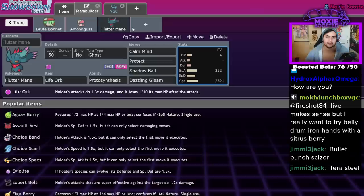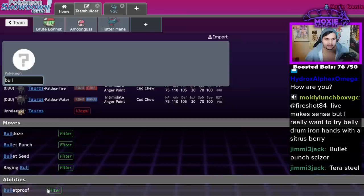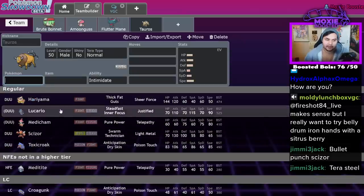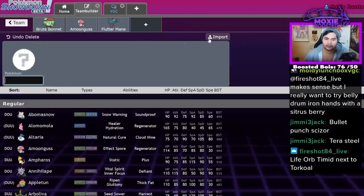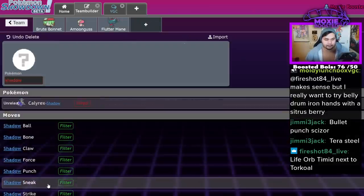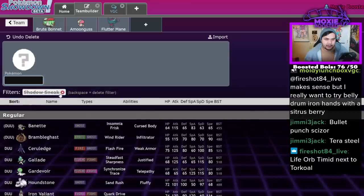Bullet Punch Scizor and other Bullet Punch priority Pokémon — if we just look at Pokémon that get Bullet Punch, obviously they'll be able to Tera Steel. So Medicham, Lucario, Hariyama, Toxicroak — there are options. I actually really liked Tera Steel Hariyama for a while; I think it's actually really good. Limited ways to beat it. Shadow Sneak Pokémon technically can do it, but those are also pretty limited. Sucker Punch is neutral, but if they Tera Fairy it's not. You're super limited on ways to beat this guy.